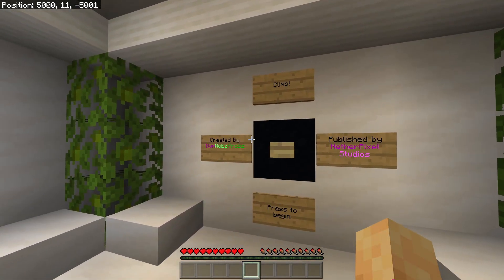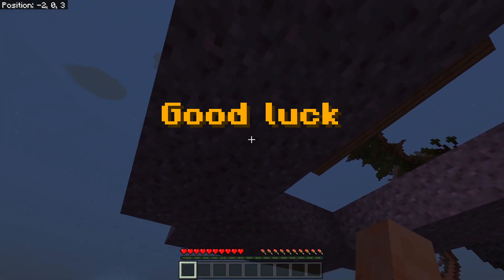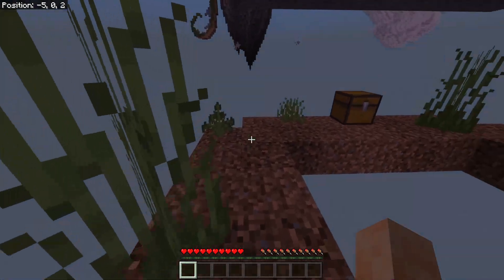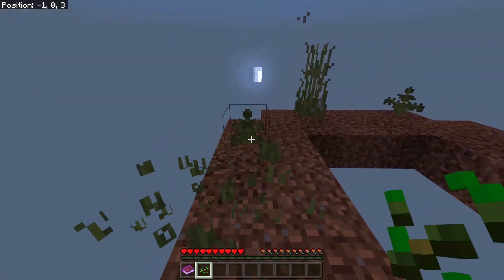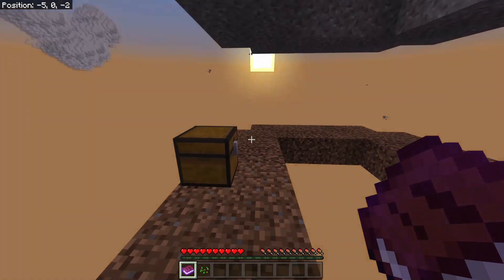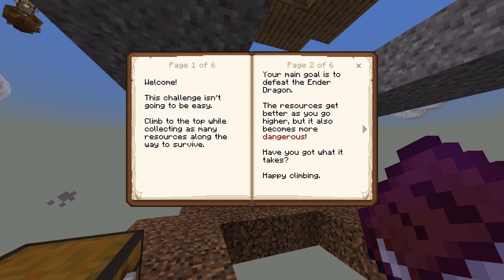The map is called Climb, created by DanRobs, published by Nether Pixel Studios. We press the button to begin and it spawns us in at nighttime — just my luck. We find a hard starter chest which contains a book. The book reads: welcome, this challenge isn't going to be easy. Climb to the top, collect resources to survive, and your main goal is to defeat the Ender Dragon. Resources get better as you go higher but it also becomes more dangerous.